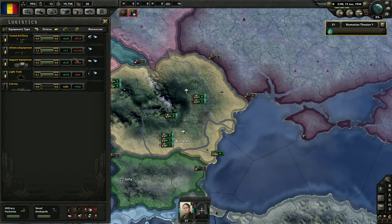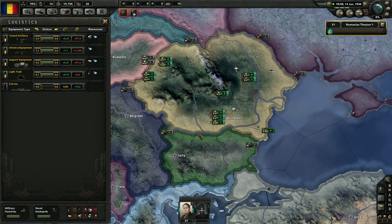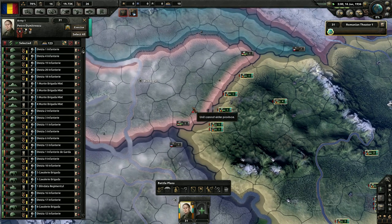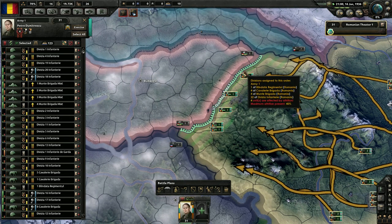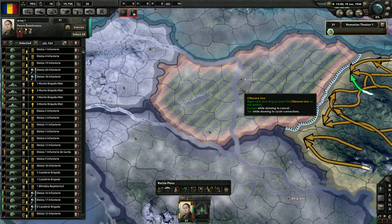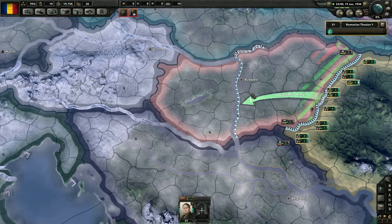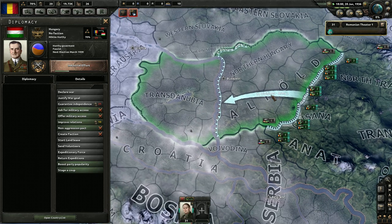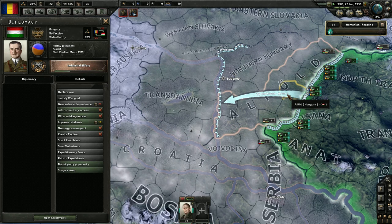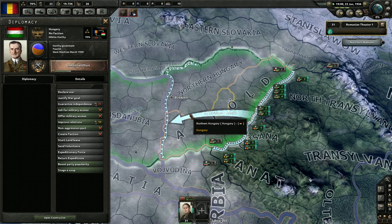We are behind 15,000 units of infantry equipment, so we're not actually going to start training guys. But we are going to put people over on the Hungary border. So we're going to say this is your front line — they're going to move into place — and then we're going to draw them an offensive line up to this area. So we want to take Budapest. I've seen people do this a million times but I've never actually done it myself, so I'm not really sure how to drag this line. But you can drag that line for your offensive.